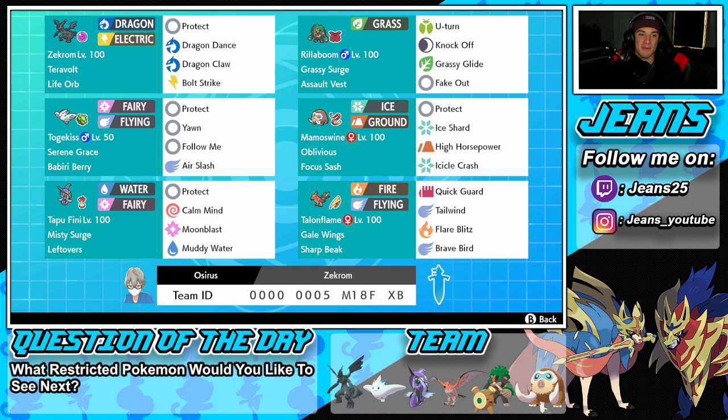Middle left we've got Togekiss. I love this Pokemon — one of my favorites to use on any team because you can build it so versatile. You can build it attacking or support, and this one is support. We've got Serene Grace as the ability, Babiri Berry as the item. Moveset: Protect, Yawn, Follow Me, and Air Slash as our only hitting move.